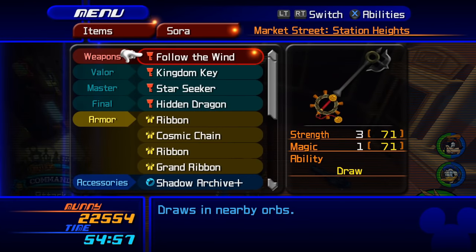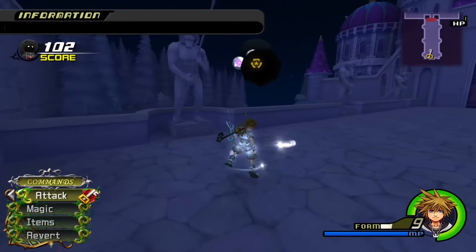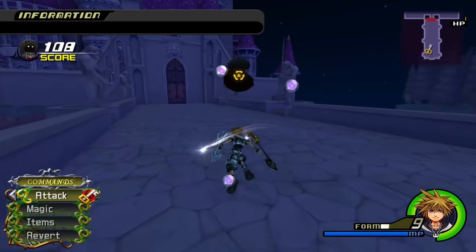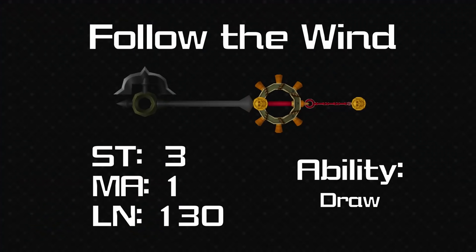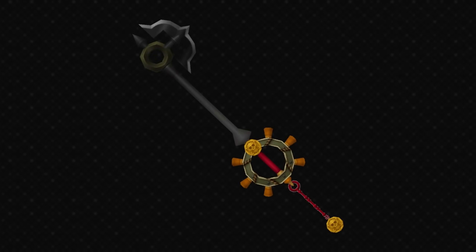Continuing the trend of early game keyblades not being particularly loved, now we have Follow the Wind — the pirates' keyblade. It has plus 3 strength, plus 1 magic and Draw as the ability, which draws in orbs quite easily. As you can imagine this is pretty weak in terms of the ability. There's only really one good use for it and that's the mushroom at Beast's Castle where you want as many draws as possible.